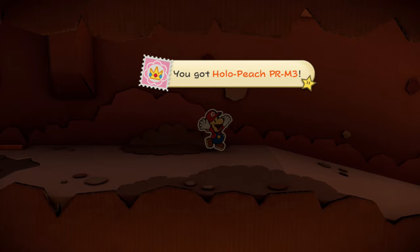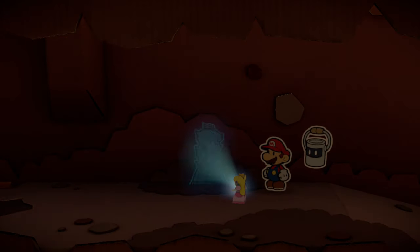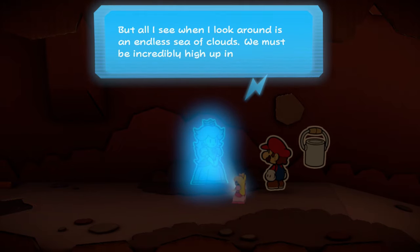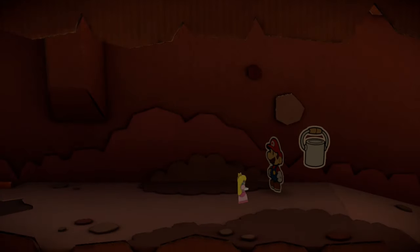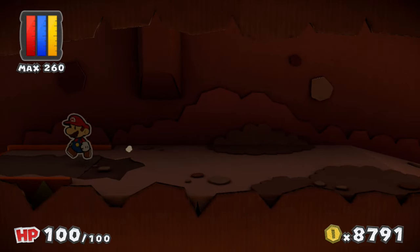You got holo peach private message three. 'My dear Mario, it seems like the airship will be arriving somewhere soon. But all I see when I look around is an endless sea of clouds. We must be incredibly high up in the sky. Wait - the ship is going inside something now. But we're so high up. What is this place?' The plot thickens.